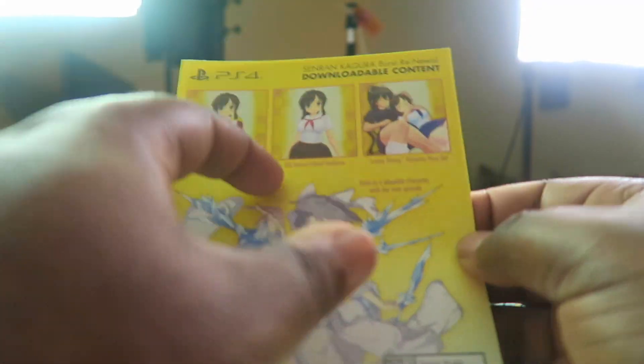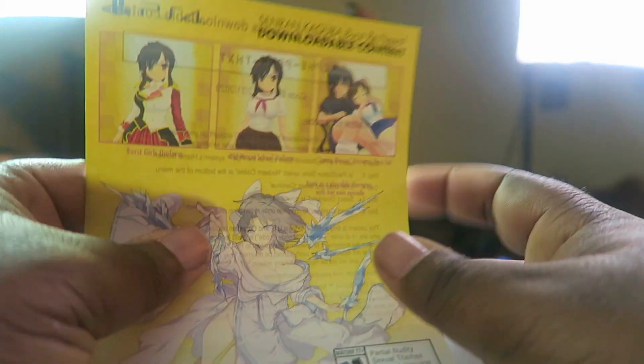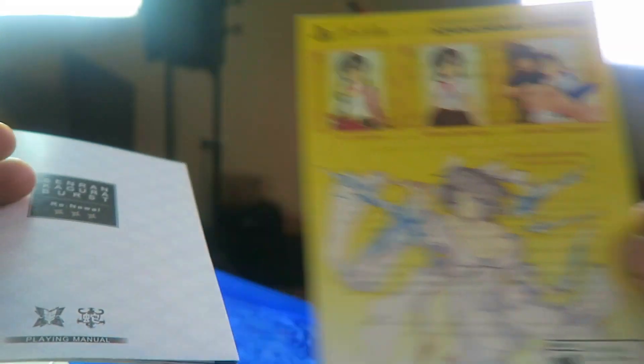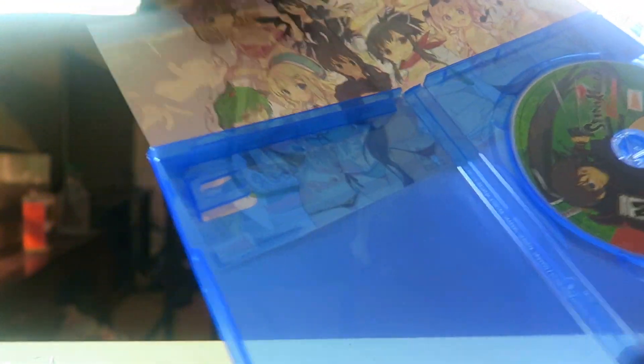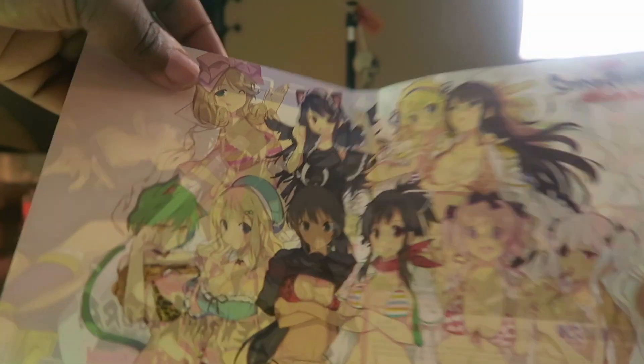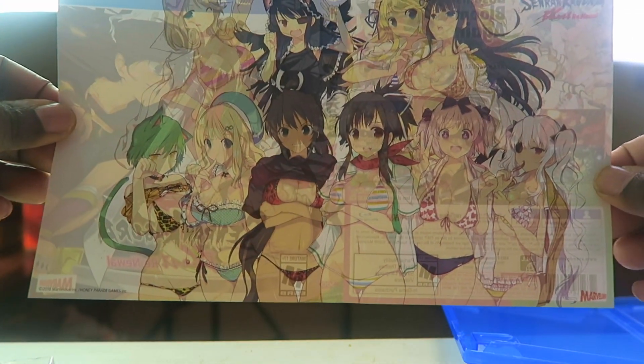It says some downloadable content - I don't want to show you guys my password in case there's a code on the back of it. You get some downloadable content for characters, the instruction manual with all kinds of color in it - that's looking very very nice. These guys spent good money on this game. Let's take out the back and show you guys the cover - oh that is looking very very nice!